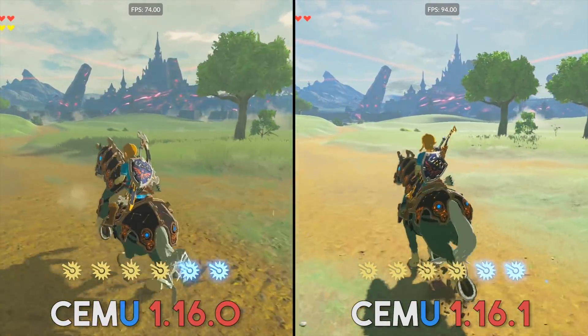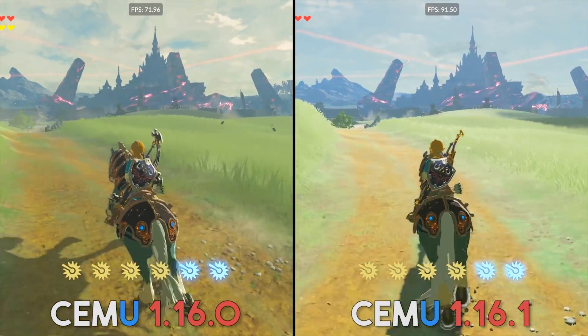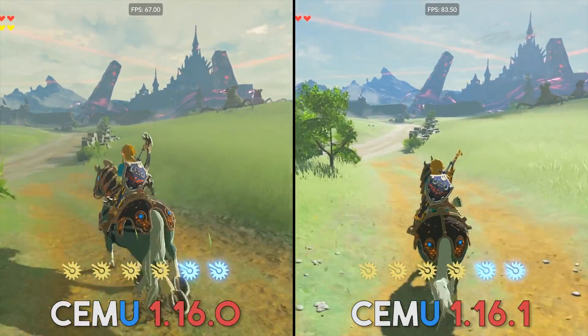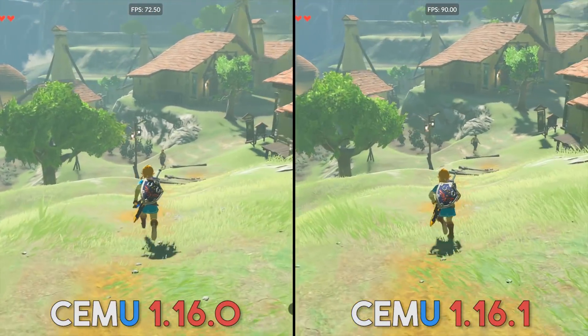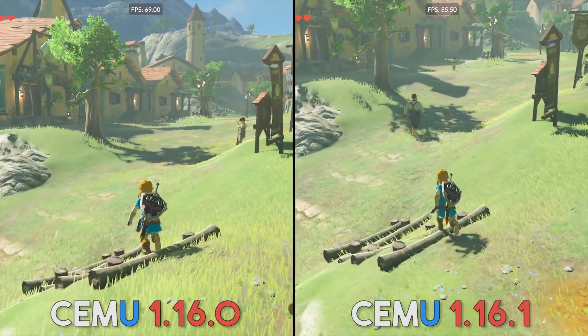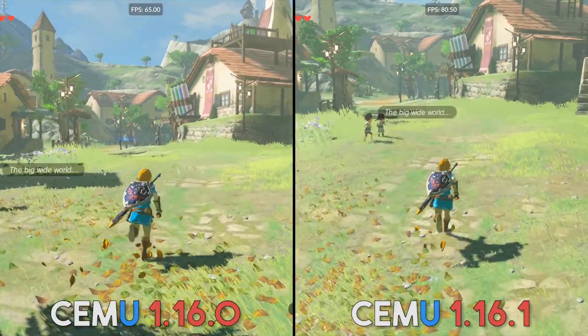This performance improvement is not going to be only present in the Legend of Zelda Breath of the Wild that we're going to be looking at in this video. In my testing, they have increased performance across the board in every single compatible game. This means that the likes of Mario Kart 8, Splatoon 2, and Super Smash Bros, which are massively popular on the emulator, are going to see enormous compatibility boosts, especially so on lower-end hardware.